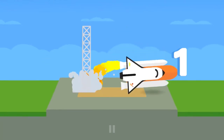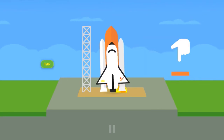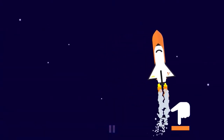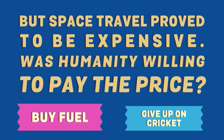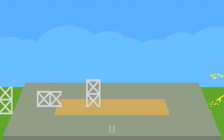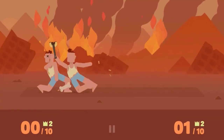The mechanics are very wonky when you're tapping — it doesn't seem overly responsive, or it's too responsive. I can buy fuel or give up on cricket. I give up on cricket and we're out of fuel, so crashing back down. Without cricket, humanity awaited, and then it takes us to an alternative sort of future where humanity is kind of falling apart.